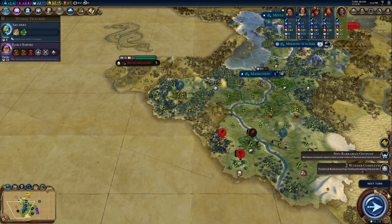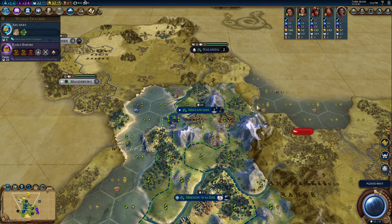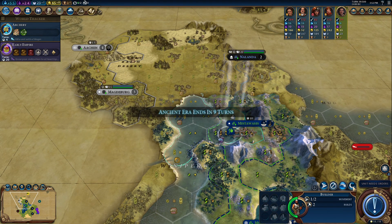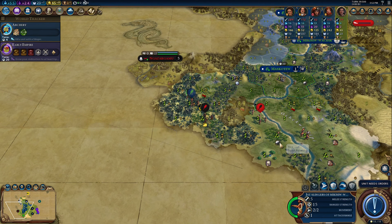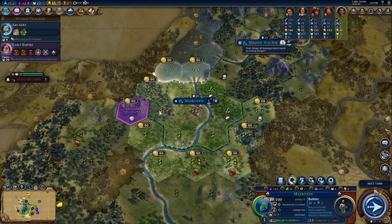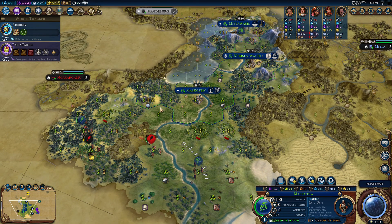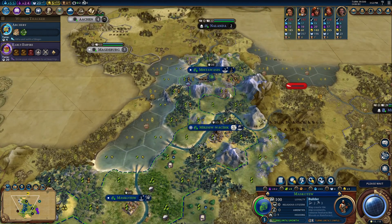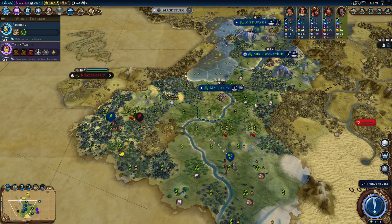I just don't want to take any damage to my slinger yet. As you can tell, on standard speed things go a lot slower — that's also why those first turns probably felt really quick. Nice, get rid of that ranged DPS, which leaves only the melee DPS. We got the bronze working boost — wonderful. We're working the diamonds — why do I keep saying gems? We do have some really nice monopolies coming down the road: Whale Corporation, which I believe gives science, and diamonds give gold.